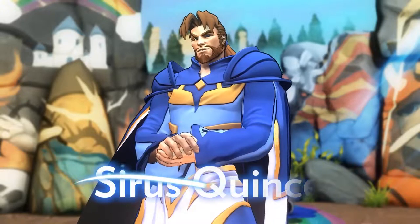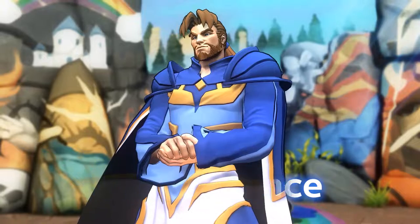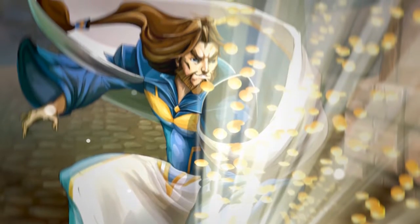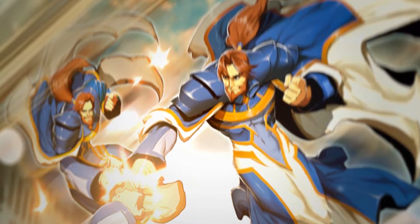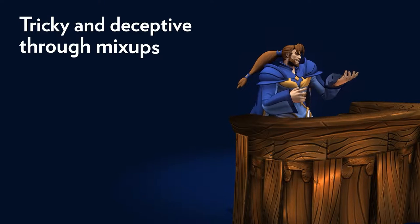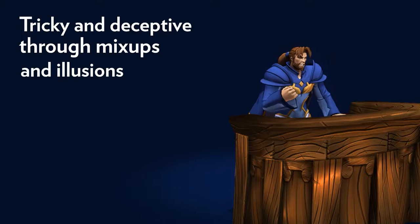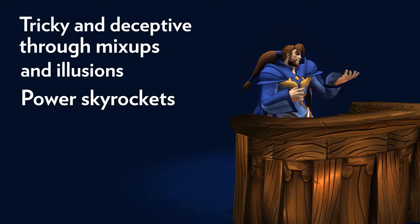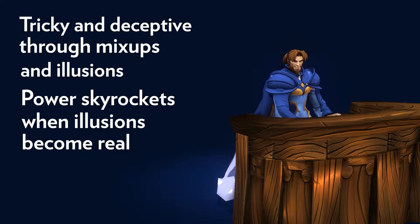Cyrus Quince is the chief magistrate of Flagstone. He's a charismatic, duly elected leader who has only the best interests of the people in mind. There are those, such as the lawyer de Grey, who say that Quince's reputation is built entirely on lies and illusions — but they're just dissidents and criminals. Quince is a tricky, deceptive character. He uses mix-ups so the opponent doesn't know how to block, and illusions so they don't know what to attack. Though he may seem slightly weak when the opponent is wise to his illusions, his power level skyrockets for brief moments when he can make his illusions real. He requires a lot of knowledge to play well.